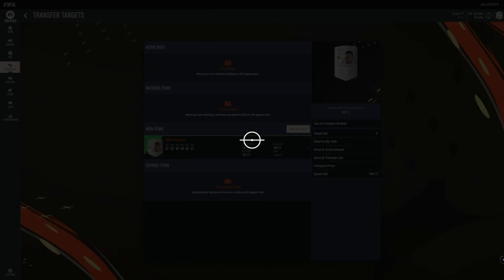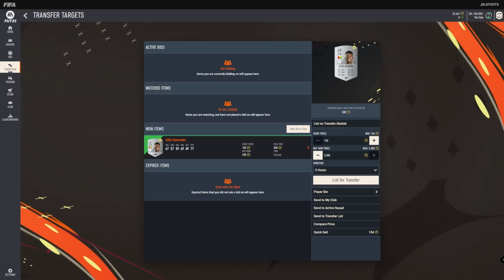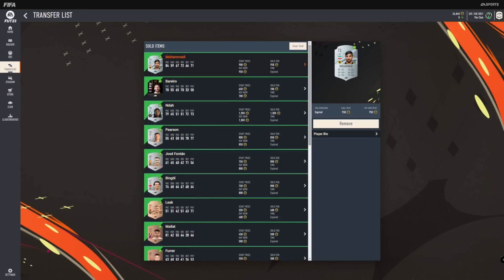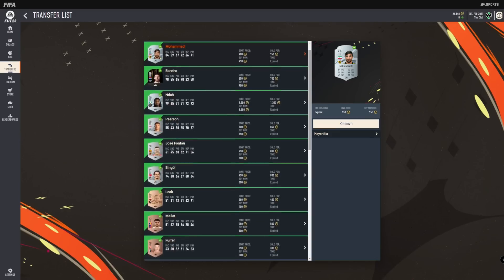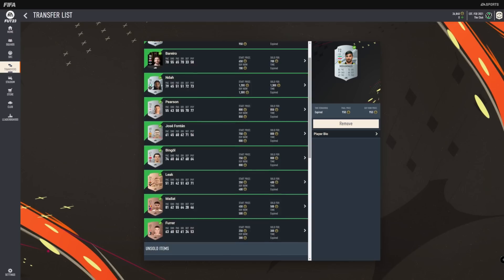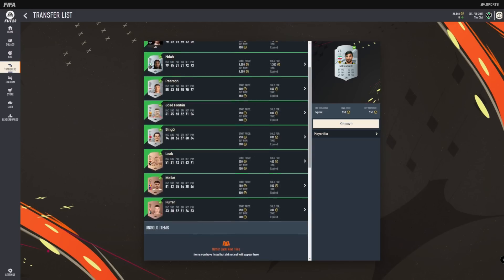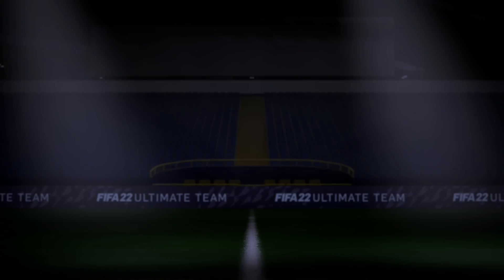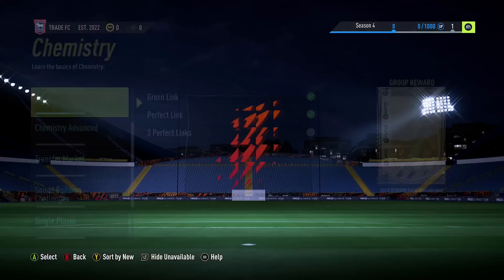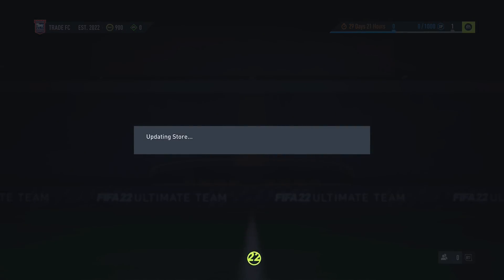One of the biggest mistakes you can make is putting all of your coins into your team only to realize you have nothing left, thinking that's fine because you have a good team. Then tomorrow you start playing matches and realize this team isn't good and doesn't include any meta players. Now you need to list every single one of those players on the transfer market, wait for them to sell before you have enough coins to buy into a team that fits the meta — and even then you're starting from zero. You put all your coins into a second team where you can't trade, and the only source of coins is playing matches, which is a very slow and tedious way to build your Ultimate Team.